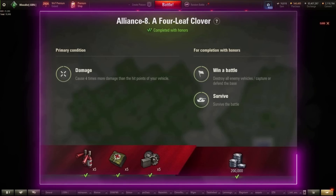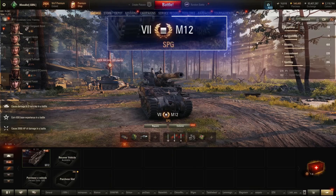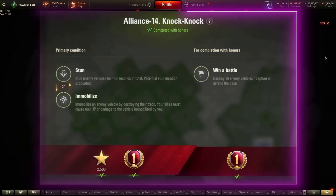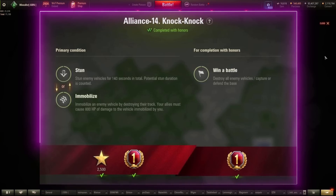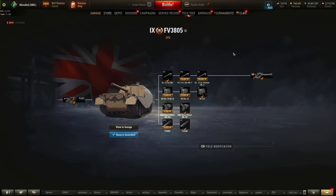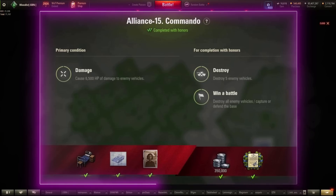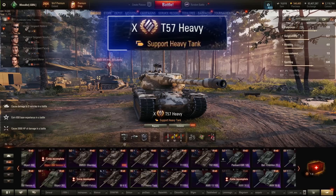Moving on to the Alliance — Poland, UK, USA. Alliance 8: cause four times more damage than the hit points of your vehicle. Feel free to use arty for this one — the M12 is most likely the best pick, but almost any arty will work. Alliance 14: stun enemy vehicles for 140 seconds in total — FV3805, stock gun, no better option. Alliance 15: cause 6,500 HP of damage to enemy vehicles. Best option by far is the T57 Heavy — best DPM on any heavy tank in the game, powerful autoloader, and recently buffed. You'll get 6,500 damage in this thing in no time.